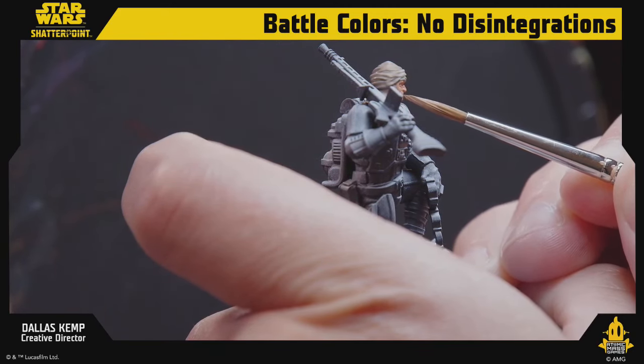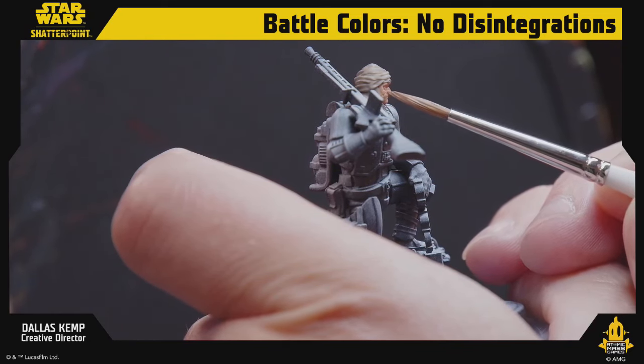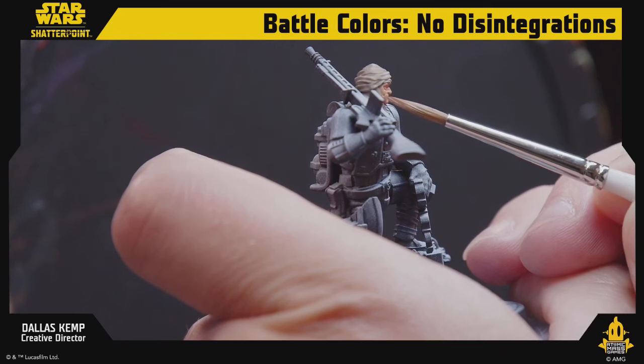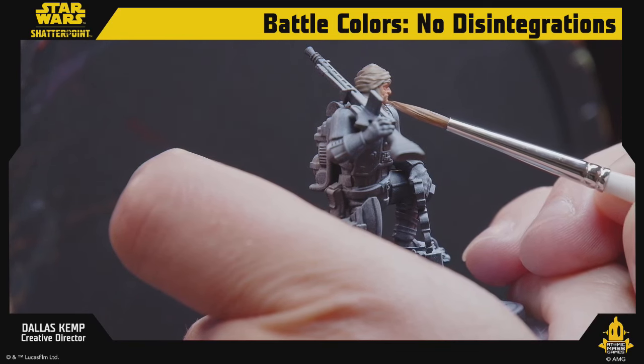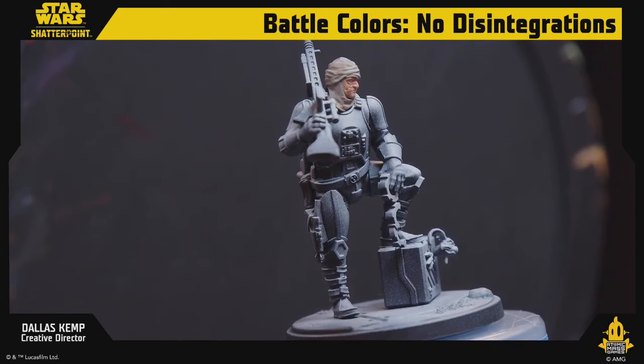I've been doing this long enough that professionally I can pretty much look at a miniature and tell you how long it's going to take depending on the level you want it painted at. Plus one for prototype Boba! So what we've done: I used the new Adepticon set of paints from Pro Acryl — bright shadow flesh and red oxide — plus my Signature Series, Ben Comets Advanced Flesh Tone.